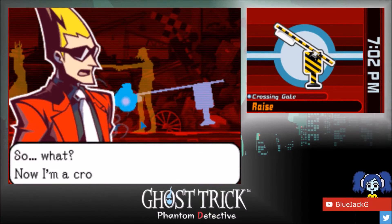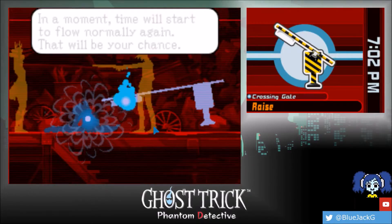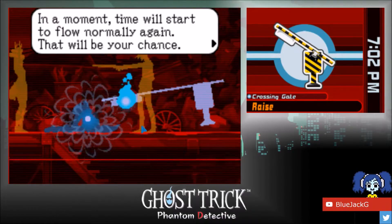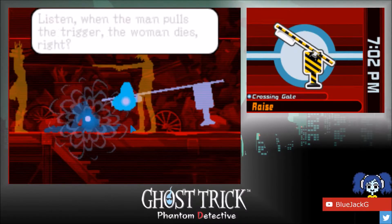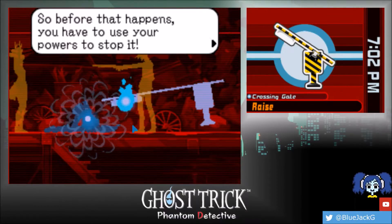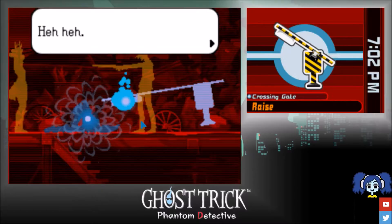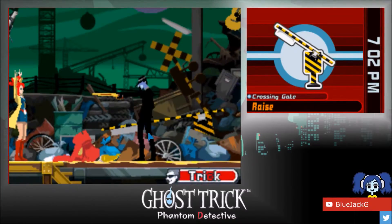So now I'm a crossing gate — how do I use it to save the woman? In a moment, time will start to flow normally again — that will be my chance. Right now we are completely frozen in the ghost world, there is no time. But as soon as we return, time flows again and actions go normally, so I have to act accordingly. The man pulls the trigger, the woman dies — so before that happens I have to use my powers to stop it.